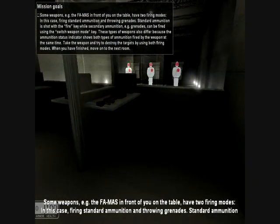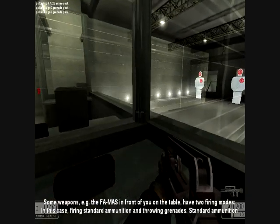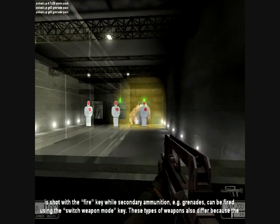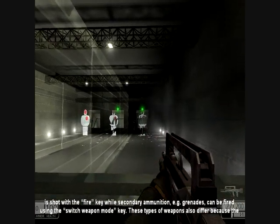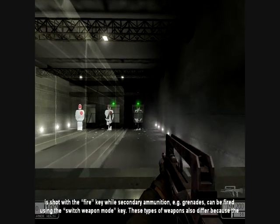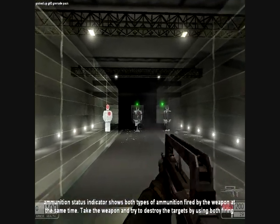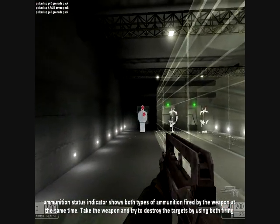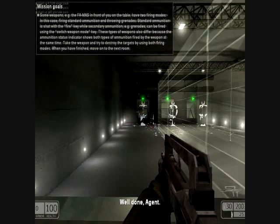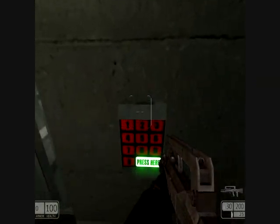Some weapons — for example, the FAMAS in front of you on the table — have two firing modes: standard ammunition and throwing grenades. Oh fuck! This is full auto! I like this game — this is so cool!